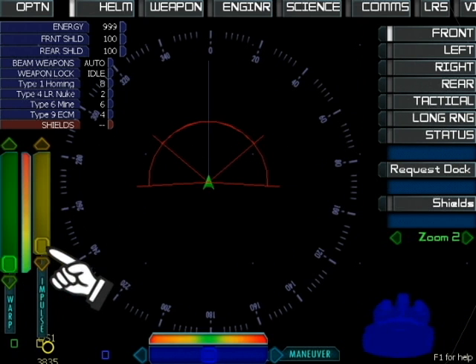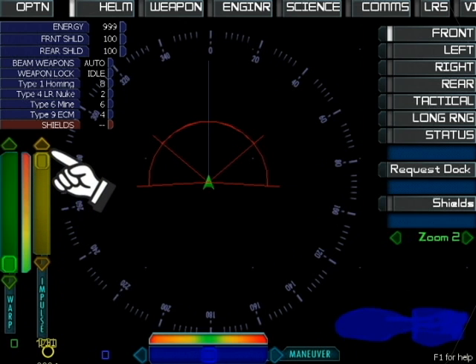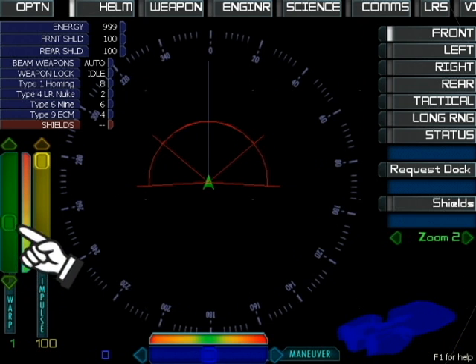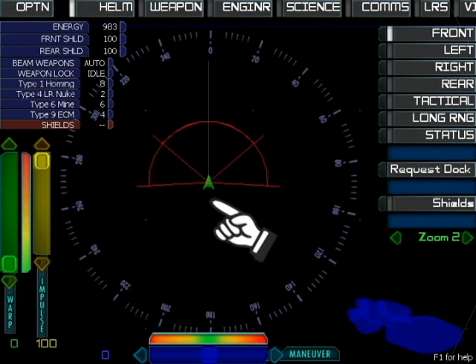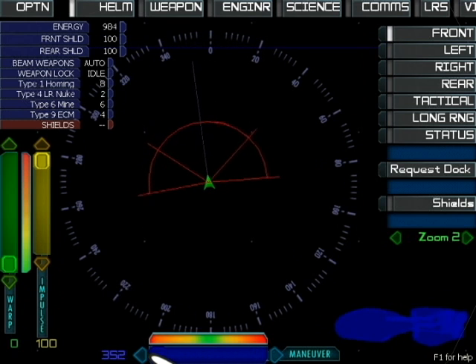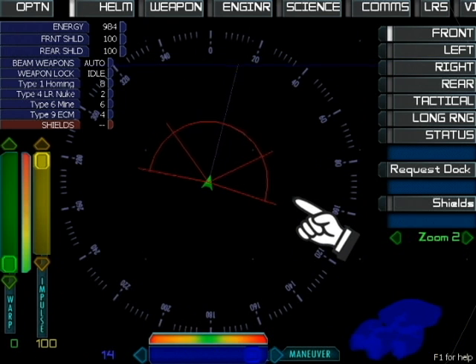On the lower left are the two controls for the speed of the ship. You can control the impulse engines and the warp drive up to warp four. In the middle bottom is the maneuvering slider. You can turn left or right by dragging on the slider, using the arrow keys, the joystick, or simply clicking on the screen to steer to that direction.